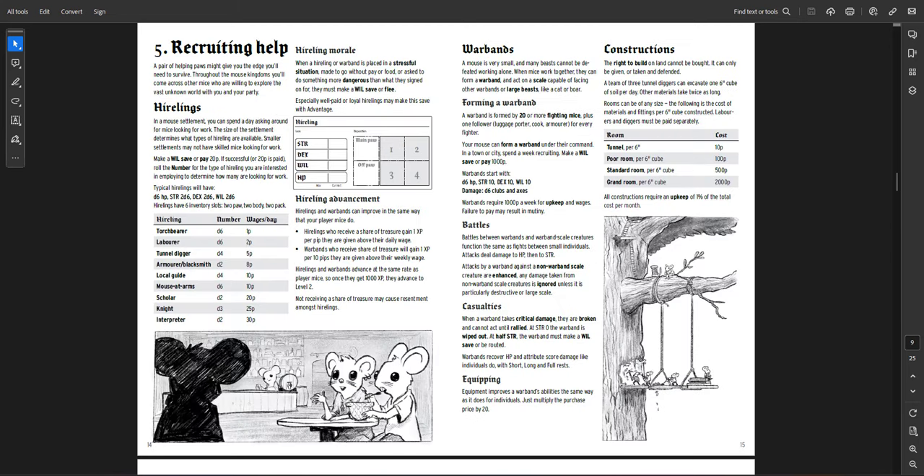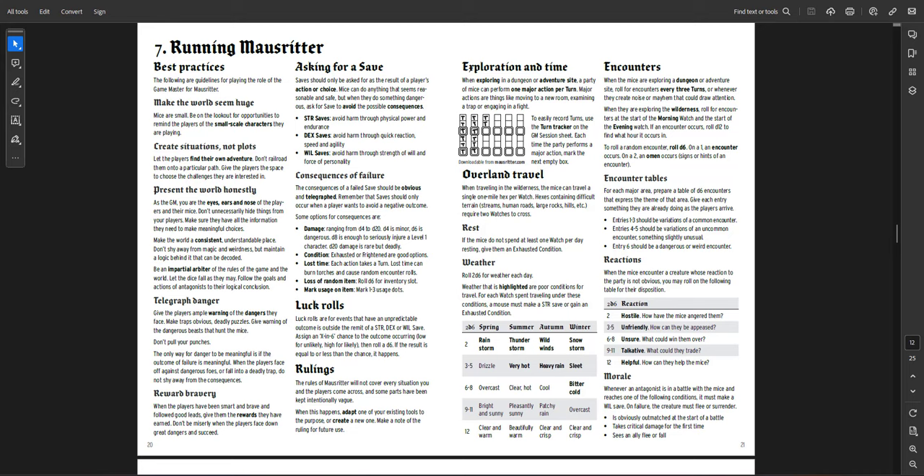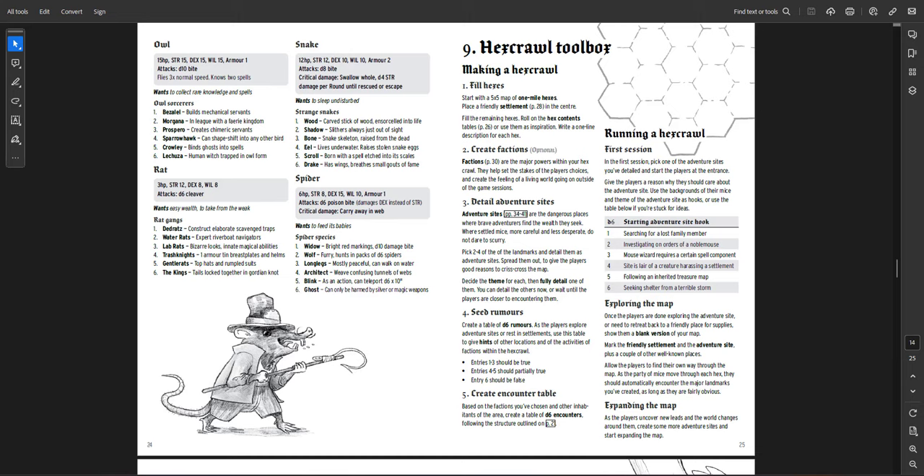Because you're mice, you need help — there are rules for hirelings, war bands, and constructing your strongholds. There's a good example of play and then GM resources with really good advice for how to run a game like this — when to ask for saves, consequences of failure, reaction tables, weather tables, and creatures. I love the creatures — perfectly suited for a game like this. You've got other mice, ghosts, frogs, crows, fairies, cats, centipedes, owls, spiders, snakes, and rats.